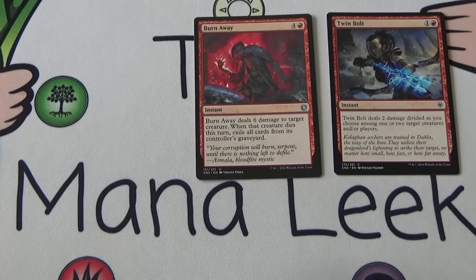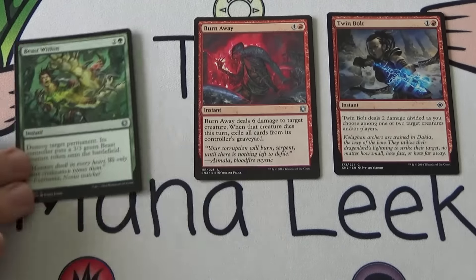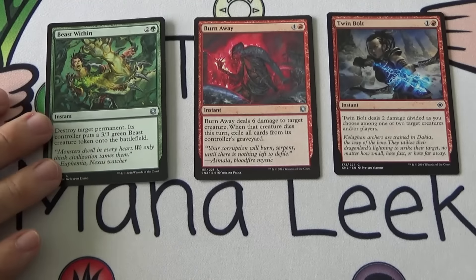Our next uncommon is Beast Within — two and a green for an instant: destroy target permanent, its controller puts a 3/3 green Beast token onto the battlefield. Yeah, they get a 3/3, but if you kill their 6/6 that's a pretty good deal. And if you blow up the single land they have of their primary color because they're mana-screwed, giving them a 3/3 for that is really good. Beast Within is a fantastic removal spell — I would definitely consider first picking it as well.